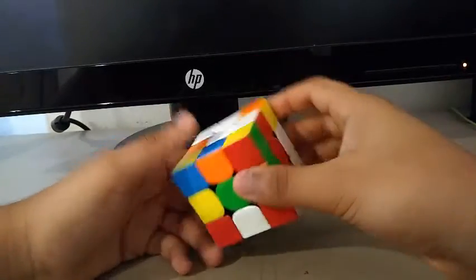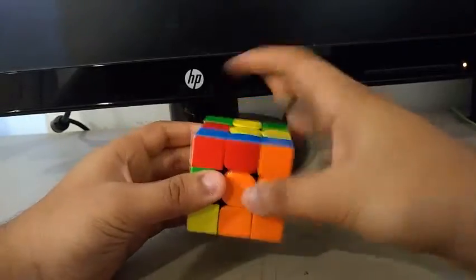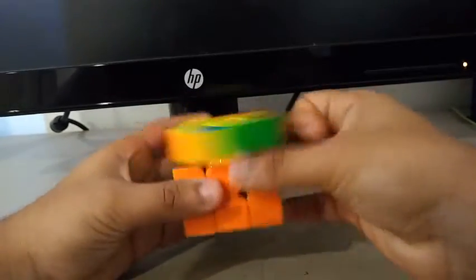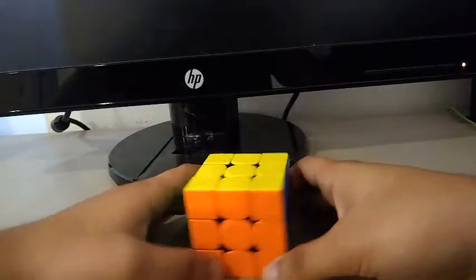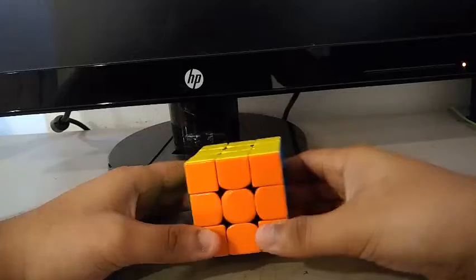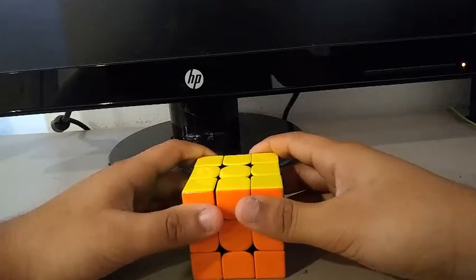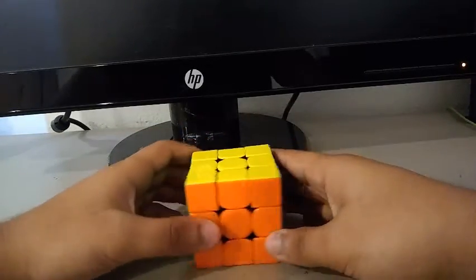Let's do the reconstruction one more time: inspection, cross, first pair, second pair, third pair, fourth pair, OLL skip, R perm, AUF. So that was 49 moves. If we divide by 7.10, which was the time I got, we would get about 6.9 TPS, or turns per second.